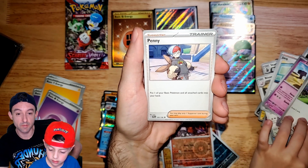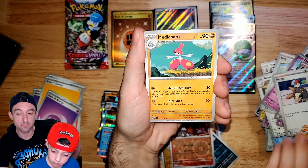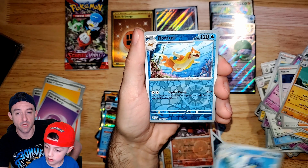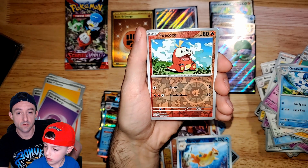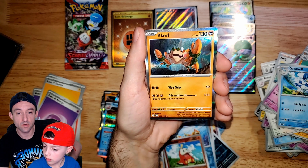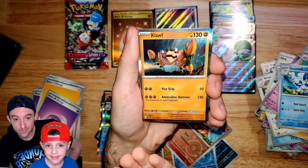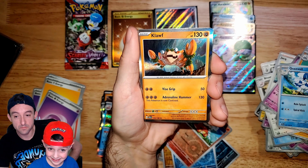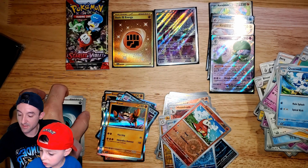Nymble — draw three cards, it's respectable. Put one basic Pokemon and all attached cards into your hand — that'd be good if one of yours got beat up, you can just withdraw it and play it again. Fuecoco. And Klawf — who is that? I've never seen that one. Vice Grip and Adrenaline Hammer. That is so weird.